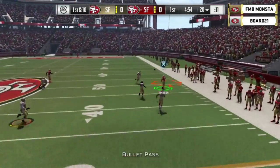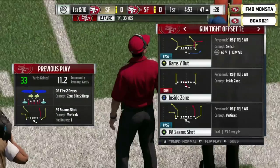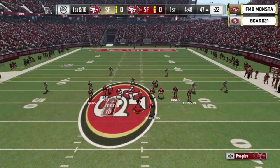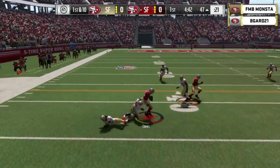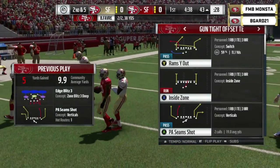Favre looking downfield and he'll find Johnson. We talked about David Johnson coming out of the backfield. Monsta is on offense, he is in the home reds. Brett Favre slinging it outside to Cooks, and Cooks will be taken down to the 43-yard line, already in plus territory.